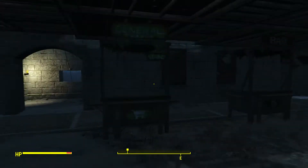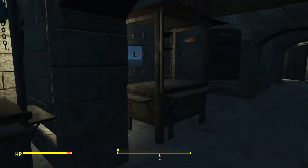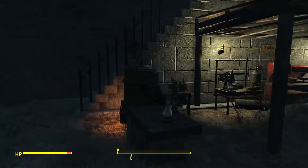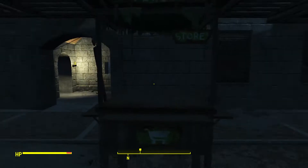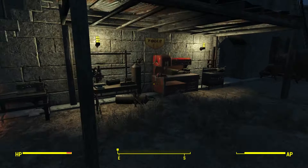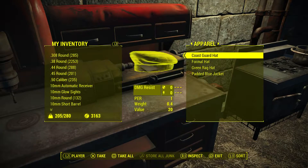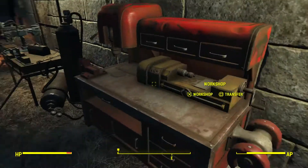Here we have the market, and here we have more stalls of the market and a doctor to heal you if necessary. These stalls or stands generate caps, which you can get right here — just press trade, go to transfer, and pick up any bottle caps stored here.